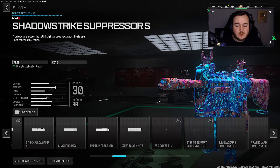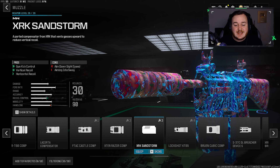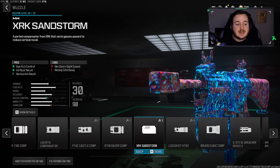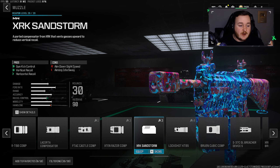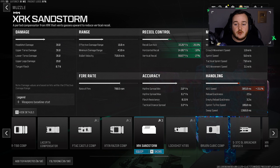For the muzzle, we're going over to the Modern Warfare 2 attachments and adding the XRK Saiyan Storm. I like this muzzle a lot for SMGs — we're getting a lot of horizontal and vertical recoil and gun kick control. Bringing up the stats: a 20% increase in gun kick control, 10% in horizontal, and 27% in vertical, making this weapon very good at any range. I have full control of the build now — very smooth, very accurate.